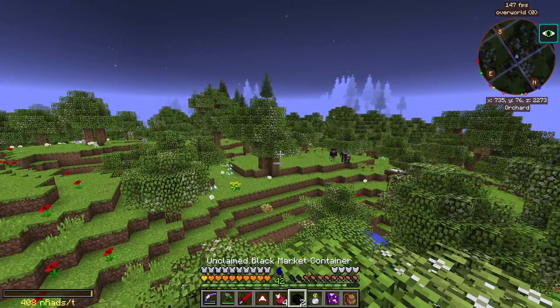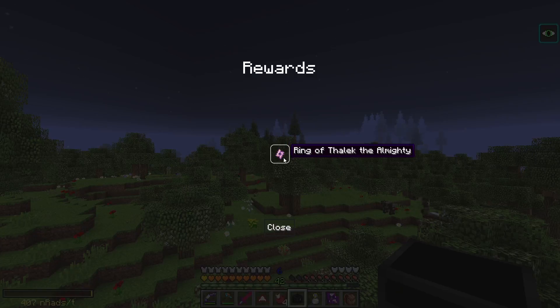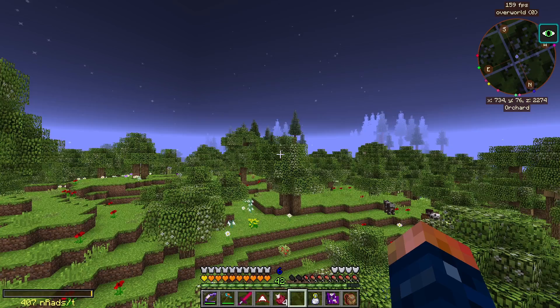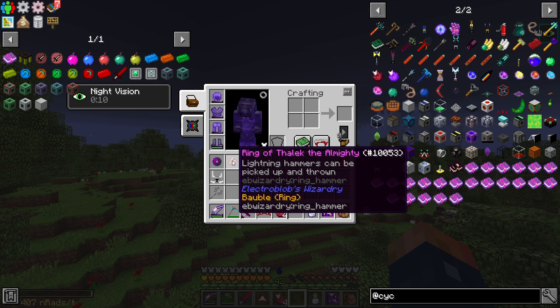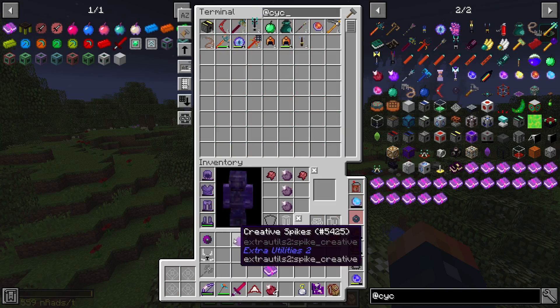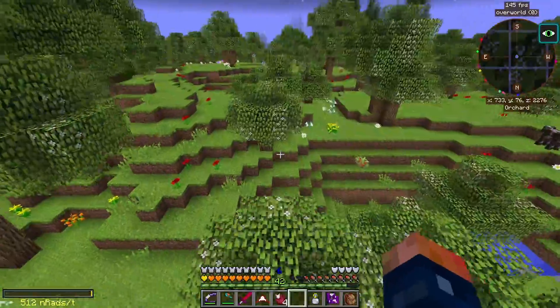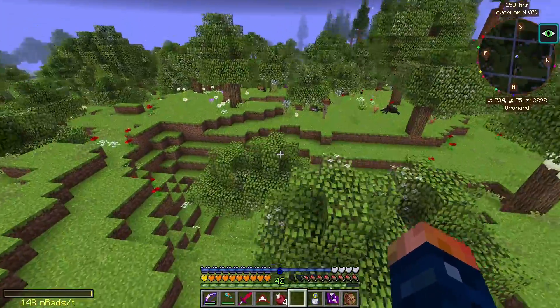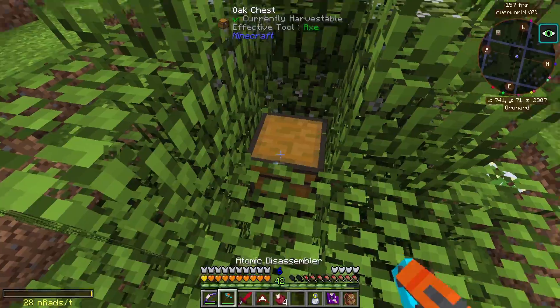Let's go ahead and open up these black market containers - maybe we'll get lucky. Ring of the Almighty - I hope that's cool. Creative spikes! Lightning hammers can be picked up and thrown - it's from Electrobob's Wizardry, nothing too crazy, but we did get a creative spike that instant-kills mobs and drops their loot. That's kind of useful.